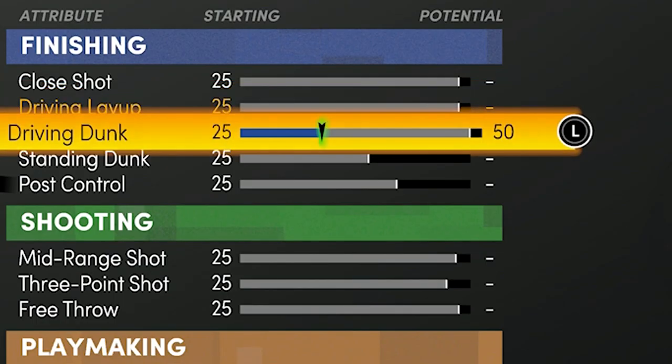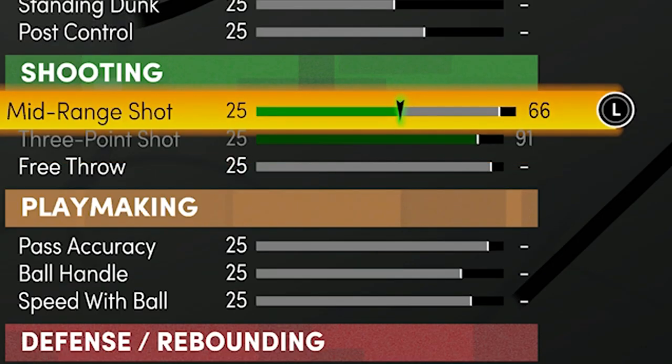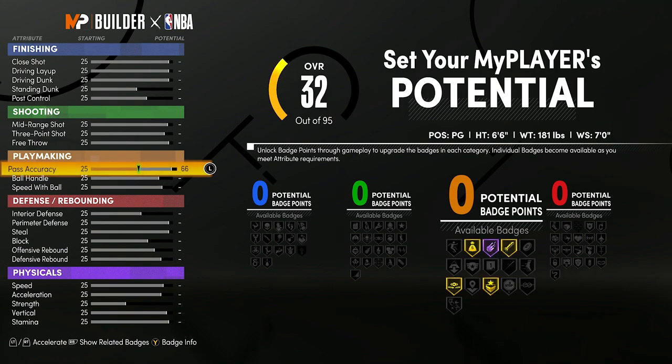If I put down Driving Layup, it's going to put down my Driving Dunk with it. The same thing with the three-point shot — if I max my three-point shot, my midrange is going to go up with it. Certain upgrades are going to upgrade other things as well, making it less customizable. Another thing is height and weight actually affect what badges you can get. Some heights can't get Intimidator or Brick Wall. I'm never going to be able to get Brick Wall on this build because I'm 6'6". I'm never going to get Hall of Fame Quick First Step — you have to be 6'4" or smaller.